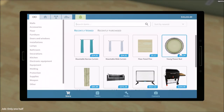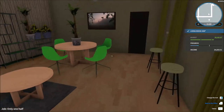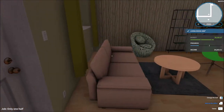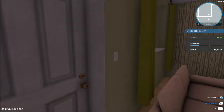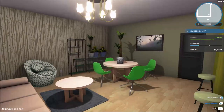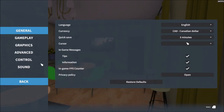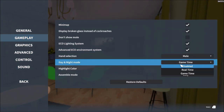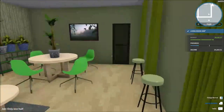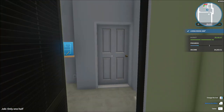It took me about 10 minutes but I got the room done - all the equipment including the wardrobe. This place actually looks pretty nice. The light is a bit dark so I'll move it more to the middle - that's better. I want to set the game time to real time - there we go, now it's actually daytime. All right, let's go to the next room, one room down.